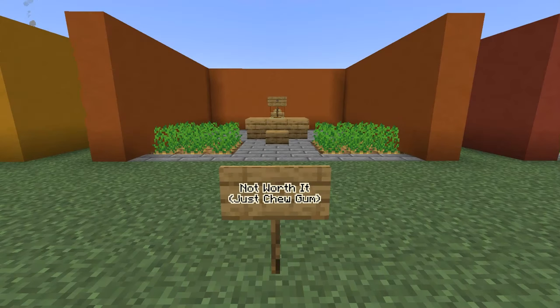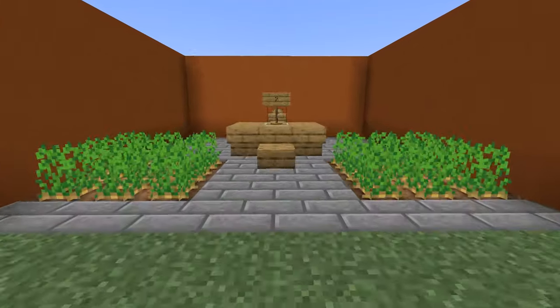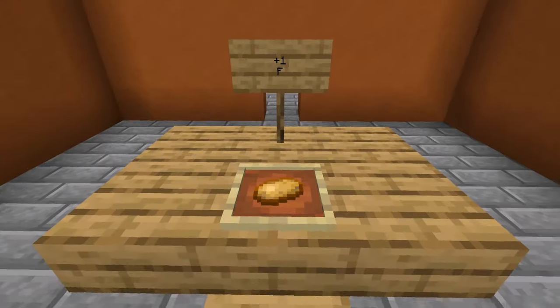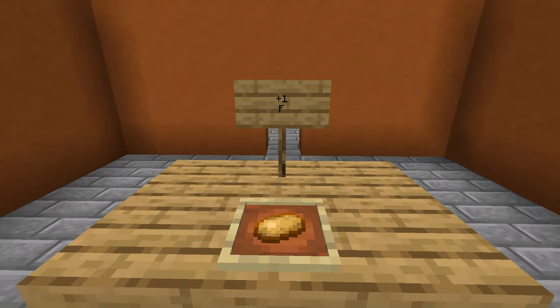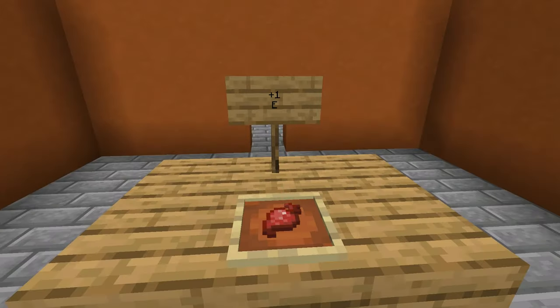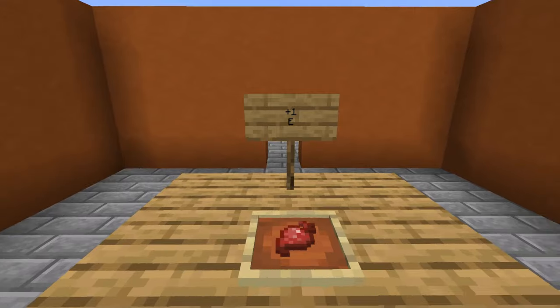Next up, we have some foods that are definitely still not worth it. Potatoes, unlike their poisonous counterparts, will not poison you, but they only restore a single hunger point and give you almost no saturation. Same with beetroots — their saturation is a little bit better, but it's still just one hunger point.